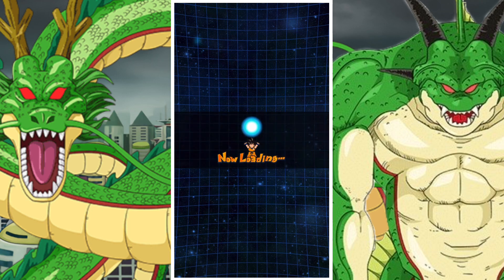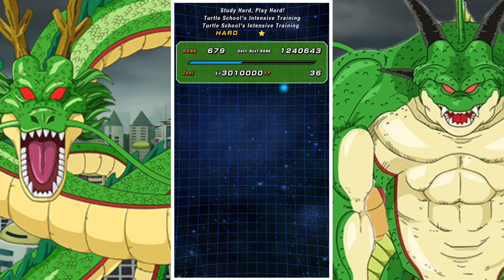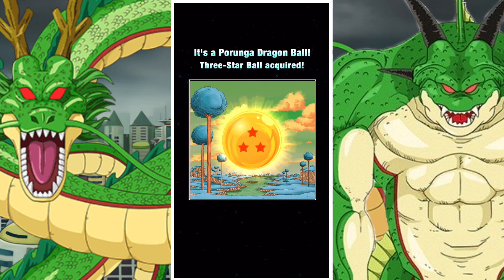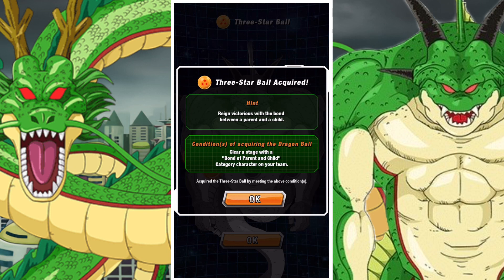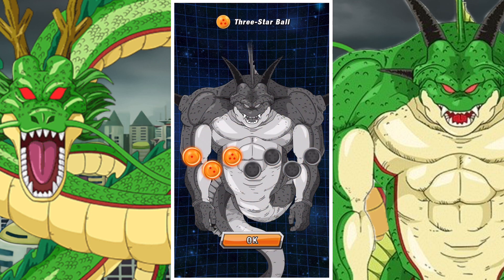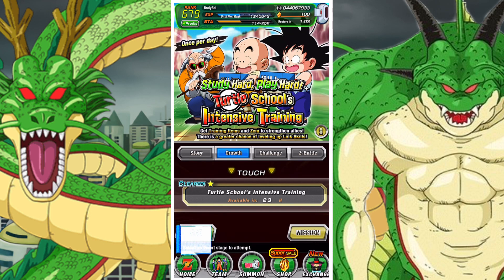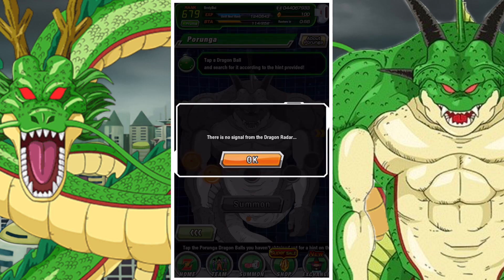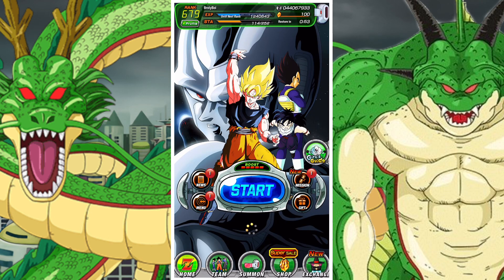That is basically it. Everything is done, everything is ready and you're pretty much done with the event. You should see the 3-star Dragon Ball pop up and that's everything you need to know. Go out and grab your Dragon Ball — it's the third one of the first set and it's still very much easy to understand. You shouldn't have any real problems, but if you do, just let me know and I will get back to you in the comments section below. That's it for now — we'll wait until tomorrow for the next one. Until then, bye.